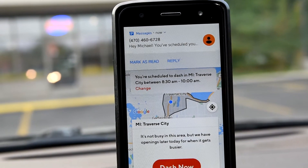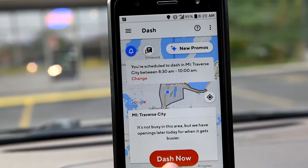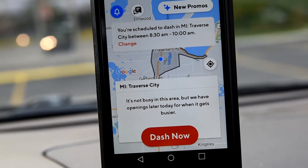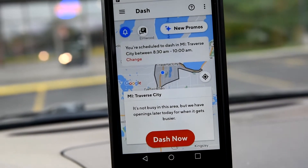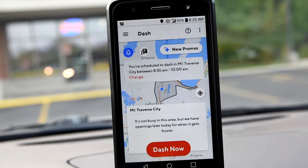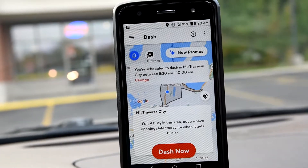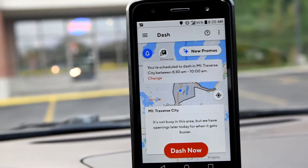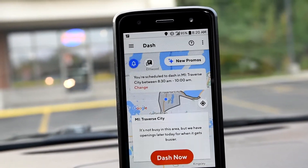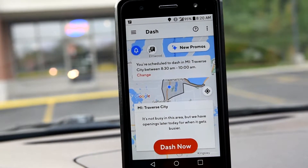You'll usually get a text message confirming your schedule. However, if it's busy, it will say Dash Now. Because I'm 10 minutes away from my scheduled dash, it's letting me dash right now. More times than not, if it's red on the map — whether a light patch or more — it will say you can dash now because they need as many people as possible. There's a level system: level one, level two, and a maximum of level three for how busy it is. Regardless of the severity, you can dash now.